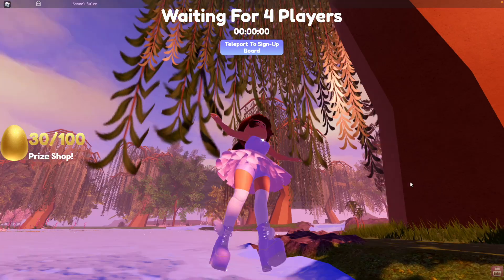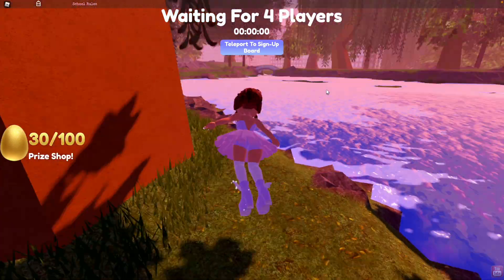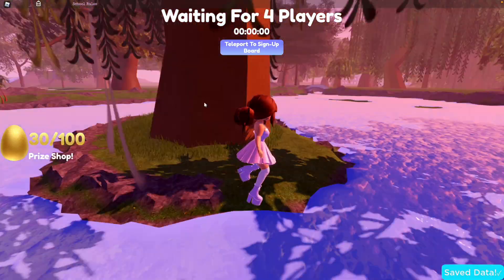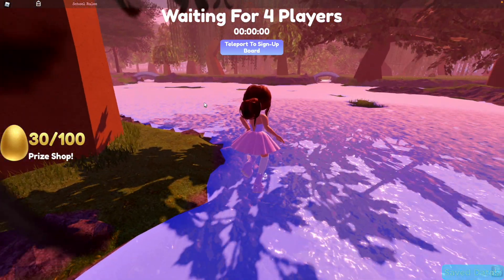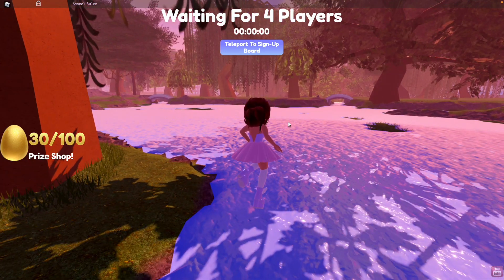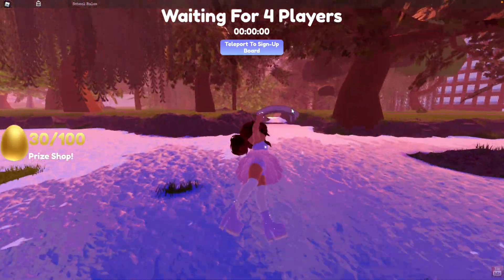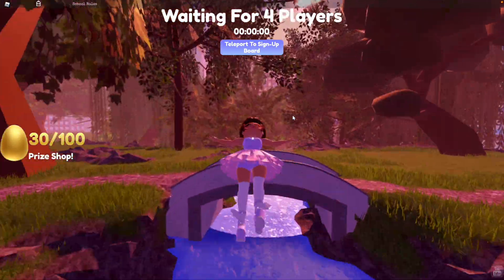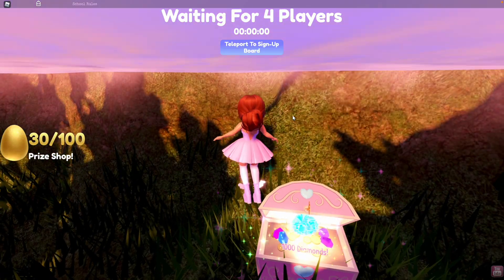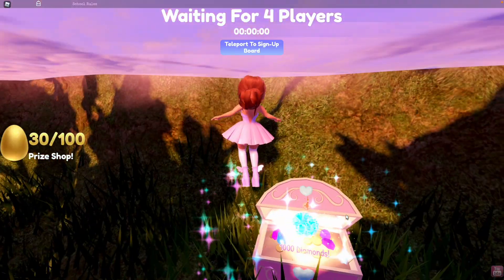For the fourth chest, fly over to the bridge on the right side of the island tree. There will be two bridges — fly over to the right-sided bridge, past it and into the water underneath, and you will find another chest with 1,000 diamonds.